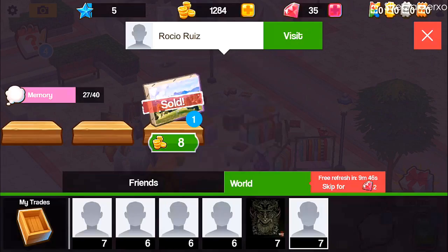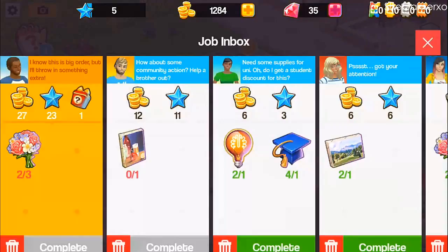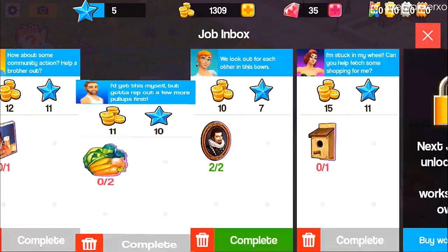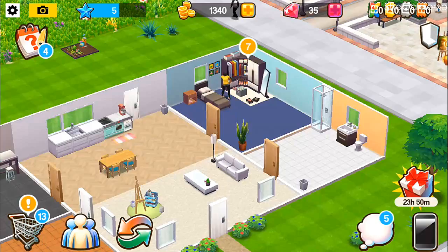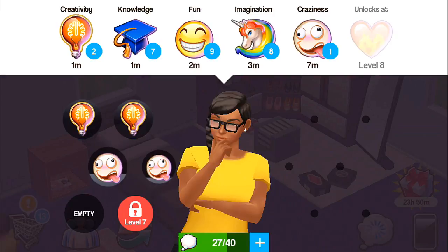I guess they're just random people. Let's go to the world and sell some stuff. Someone's already bought it — yes! I need those, thank you. I'm buying everything! We've got loads of stuff to complete — yes girl, I'll complete it all! Let's delete that, I don't want that. This timed one is a big order — three of them, okay. We can get that sorted, don't worry.